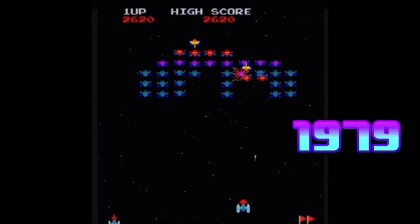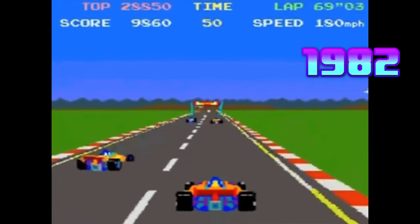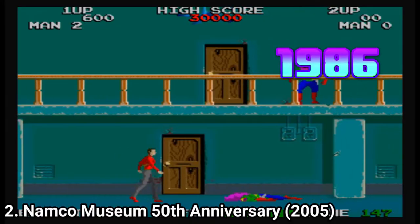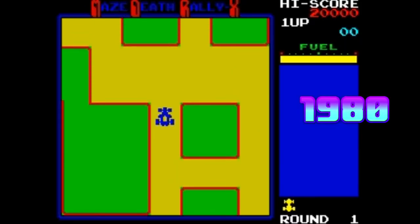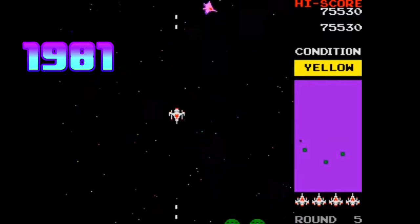Galaxian, which came in 1979. Dig Dug, which came in 1982. Pole Position, which came in 1982. Pole Position 2, which came in 1983. Rolling Thunder, which came in 1986. Rally-X, which came in 1980. And Bosconian, which came in 1981.